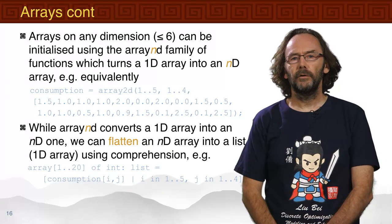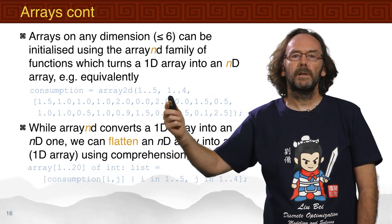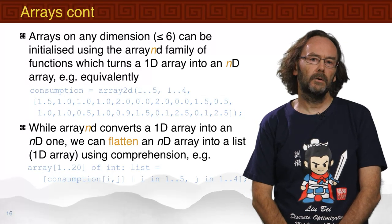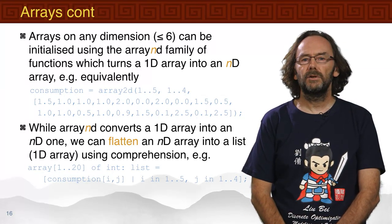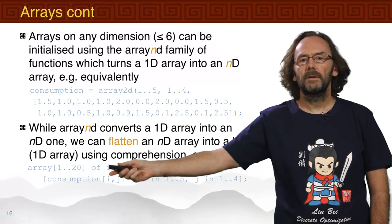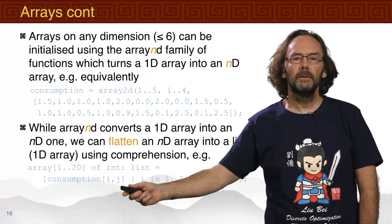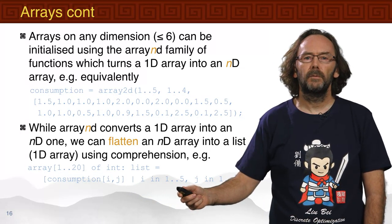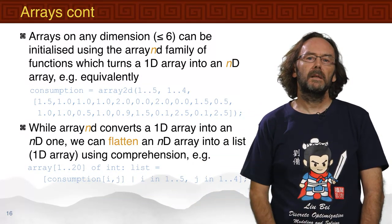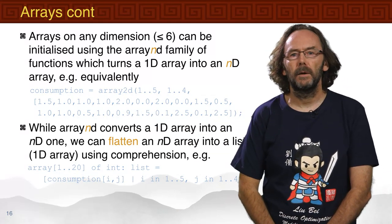Arrays can also be built using the arrayND family — we've seen how to take a 1D array and convert it into a multi-dimensional array. We can go the other way using a comprehension to flatten a multi-dimensional array into a 1D array. For example, to convert the 2D consumption array back into a 1D list of 20 integers, we build a comprehension where i ranges from 1 to 5 (products) and j from 1 to 4 (resources), generating all 20 consumption values.